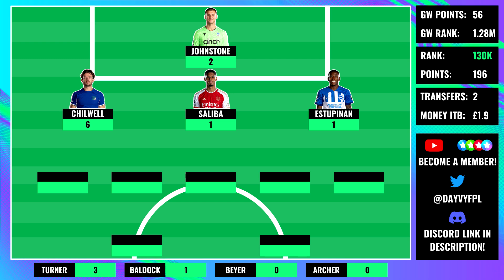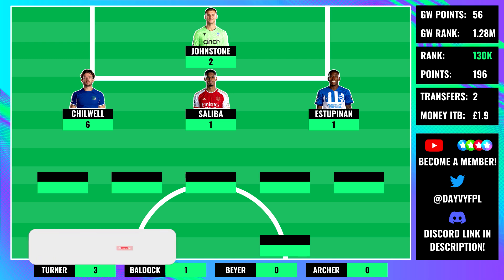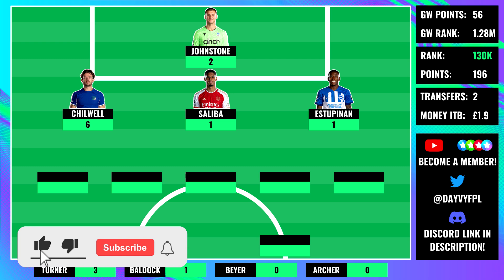Then in terms of Estupinan, finally the blank came - these attacking returns were too hard to sustain and Brighton's defence is actually pretty bad this season. A ton of xG conceded, not a lot of clean sheets are going to be on the cards, and that's exactly what happened against West Ham. He was still getting forward loads, but it's almost like we're having to rely on attacking returns from him.